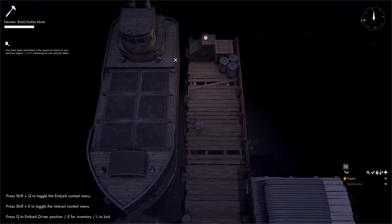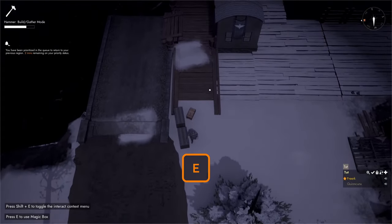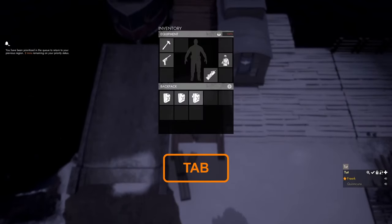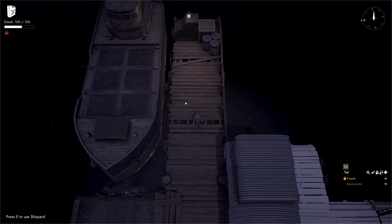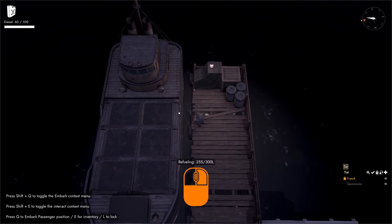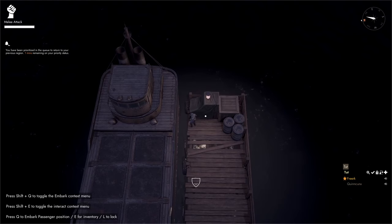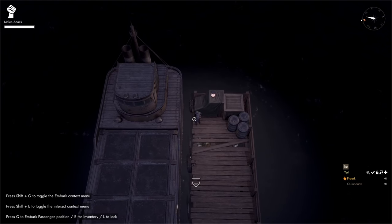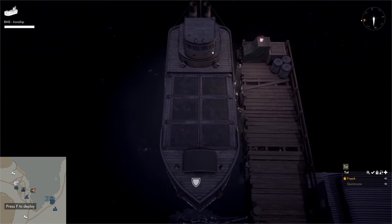We can see we are hammering in 5 basic materials per stroke. When the freighter is done, pressing E to open its inventory shows a small amount of diesel already in the fuel tank. We put our basic materials into the shipyard, grab fuel from nearby boxes, equip one jerrycan in our third slot, press 3 to equip it, and hold down the left mouse button close to the freighter to refuel it. The freighter holds a maximum of 300 liters of diesel. To enter the driver's seat, we press Shift+Q to open the embark dropdown and select driver.